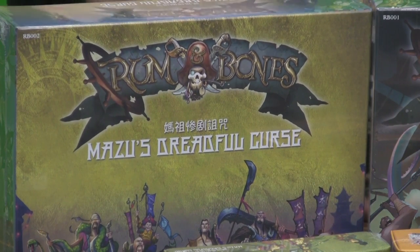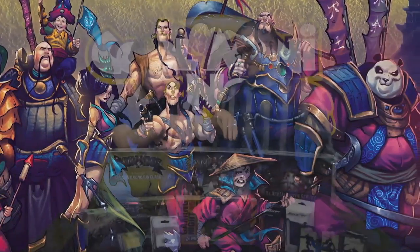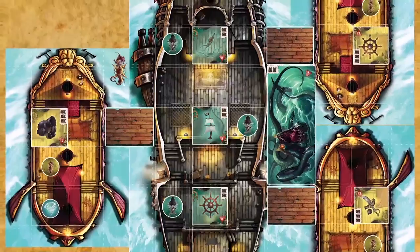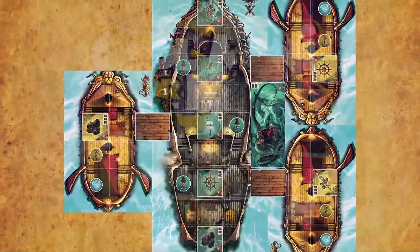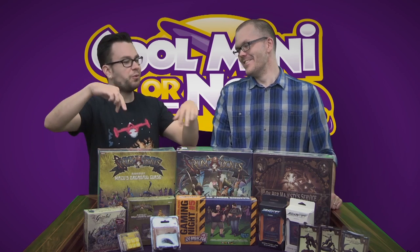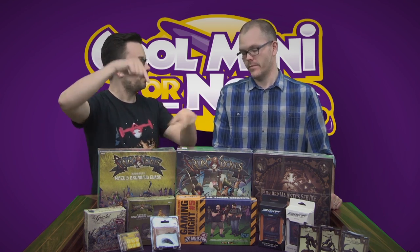What this expansion does is introduce the Chinese crew, which have a panda — which is awesome. They have three boats as opposed to the two big boats in the core box — Bone Devils and Wellesport each have one boat. In Mazu's you have three boats, doing two on one side and one on the other — they're called junks, a type of Chinese boat. These guys also have a teleportation mechanic, like wind tunnels they can jump into, which allows them to jump around their boats pretty quickly. That's very different from the core game.